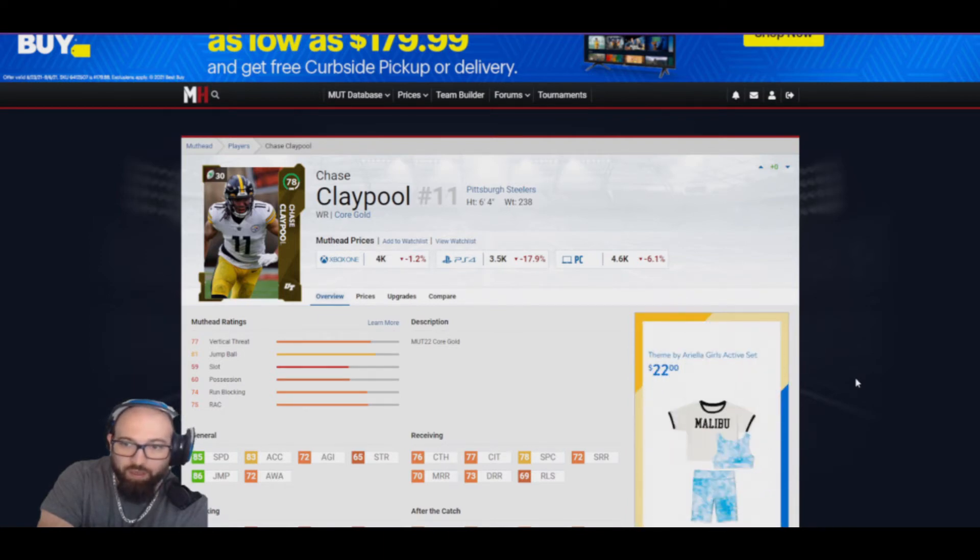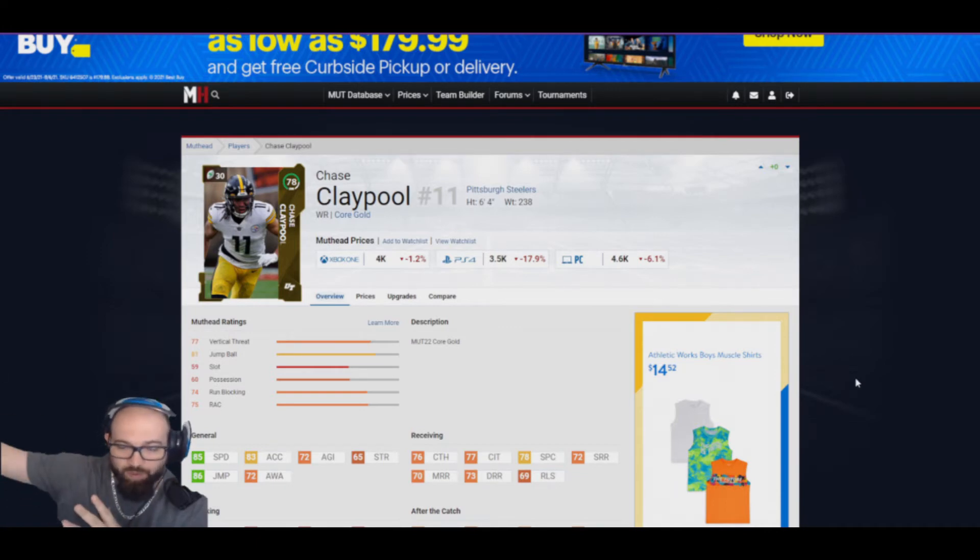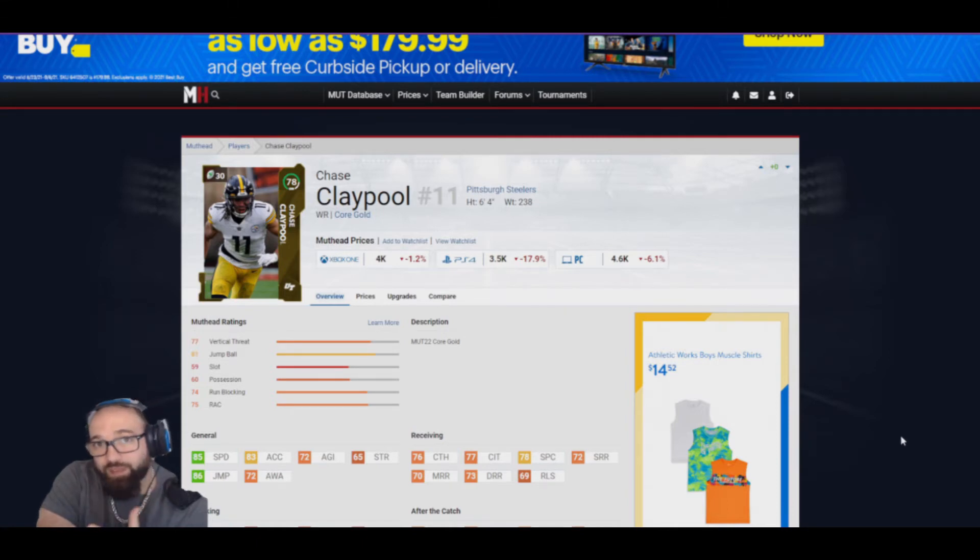Chase Claypool is going for about 4k on Xbox and 3.5k on PlayStation. He's 6'4, so he has that height, and he has 86 jump — borderline best when it comes to jumping. He has 85 speed, 76 catch, and his route running is 72 short, 70 medium, 73 deep. He's going to make plays for you, and you can't beat the price. If your team is no-money-spent, this is where you want to be.